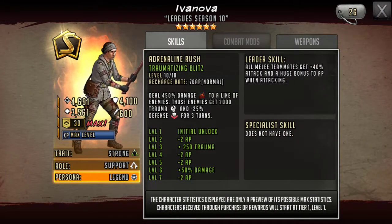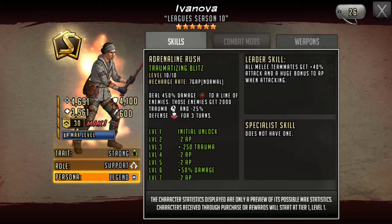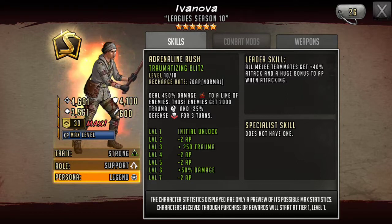Ivanova comes straight away as an S-class, which is really good in my opinion, just because all of our resources are so low. I don't know anybody who's not drained on trainers and gear and stuff, so her coming straight as an S-class is really awesome.